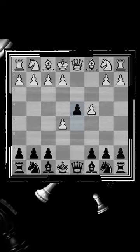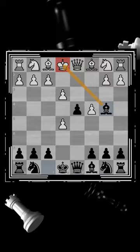After white plays e3, challenging the pawn on d4, black sets the trap by playing bishop b4, check. Once white blocks with bishop d2, black takes the pawn on e3, leaving his bishop free.